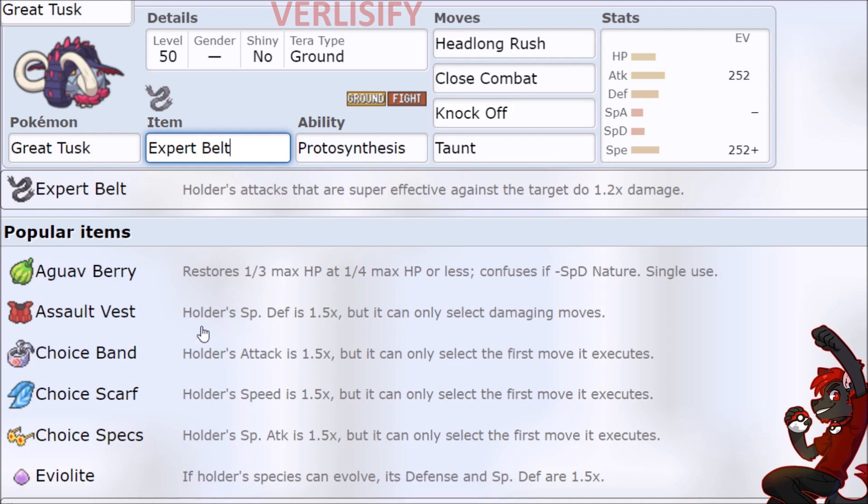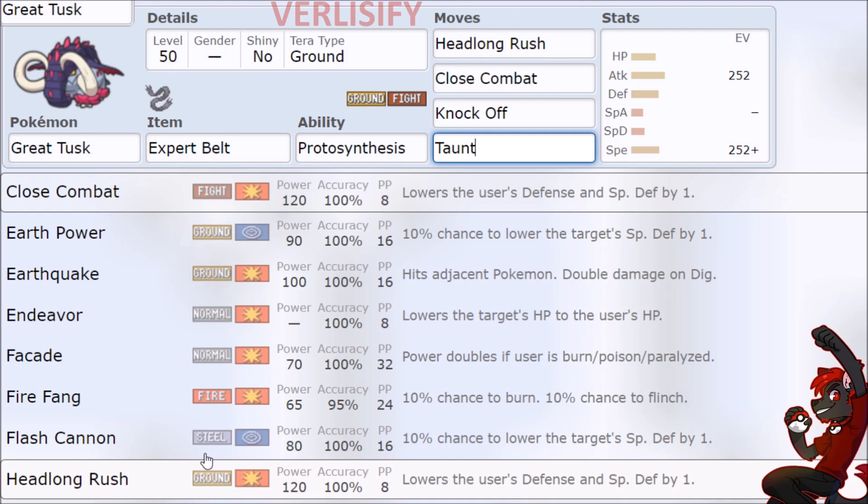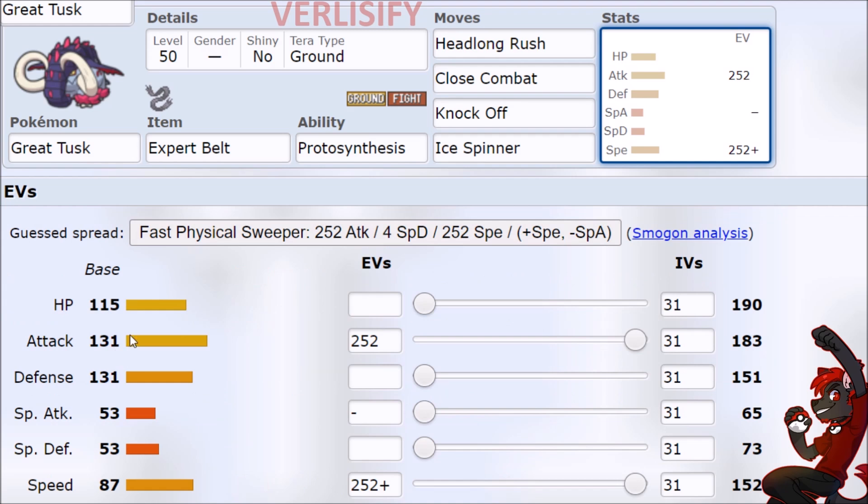Expert Belt is something I want to play around with if you go for a coverage Great Tusk. We also have Heavy Slam and Iron Head if you want it. So if you're just playing for super effective hits, the Expert Belt is going to swing damage to where if you hit something super effective on the 131 Attack, it's just a KO.